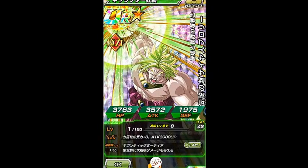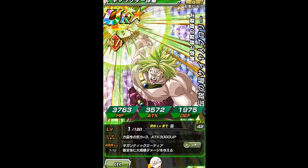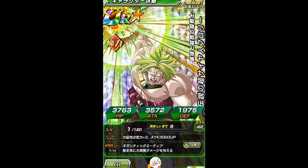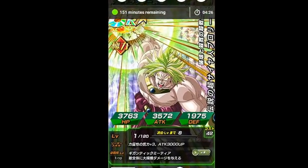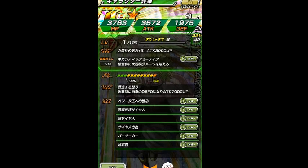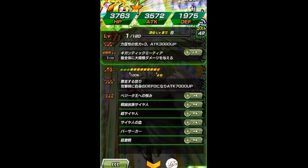His leader ability — to all strength types, their attack goes up plus three Ki and they also get attack plus three thousand. Now his passive skill: enemy defense down by zero, so when he attacks a boss they literally have no defense and no barrier. And his attack also goes up by seven thousand. So that's awesome. He has the Big Bad Bosses link I think — he has a lot of links. I don't read Japanese, I've said this before.